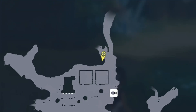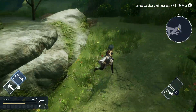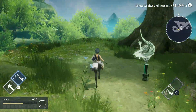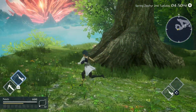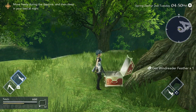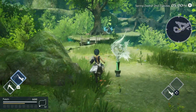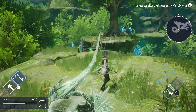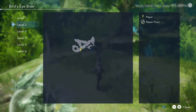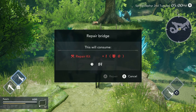If you follow this route I'm taking, there is a treasure chest you can open. There's also a repair spot, indicated by a little wrench icon on the map. I don't have any repair kits at the moment, but as you progress in the game, you'll gain the ability to repair broken bridges and ladders. It takes time — for this one it's one hour — and it takes up a repair kit.